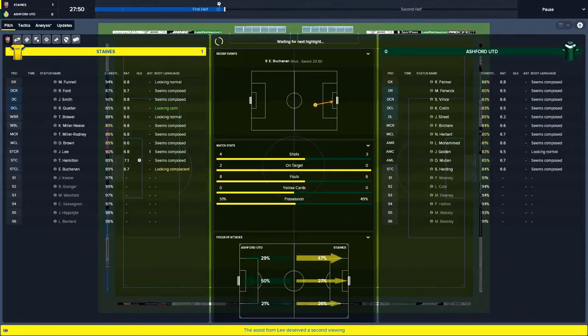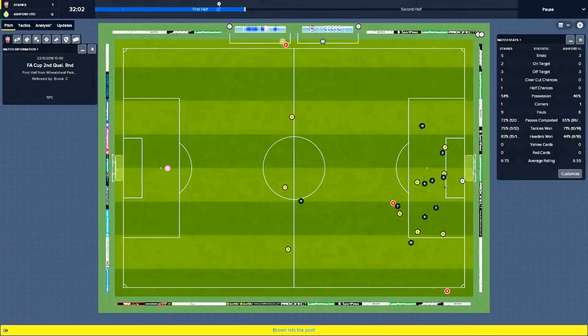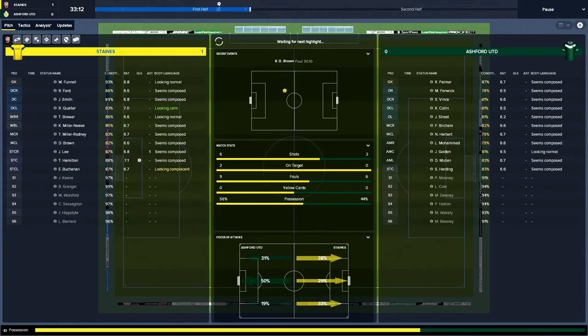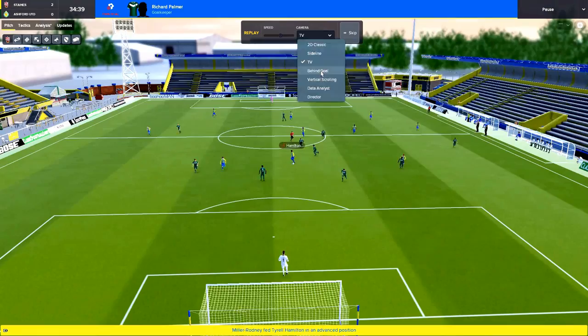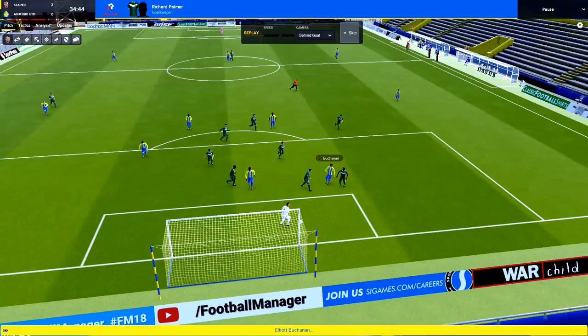Shots are now beginning to pick up — 5 with 2 on target, 53% possession. Brown with space — hits the post! Quarter, Rodney with loads of space again — Hamilton to Lee — what can Lee do? Into Buchanan — hits the post, off the back of the goalkeeper — and he makes it 2-0! Lee into Buchanan — hits the post, hits the goalkeeper — 2-0! Buchanan continues his scoring streak.